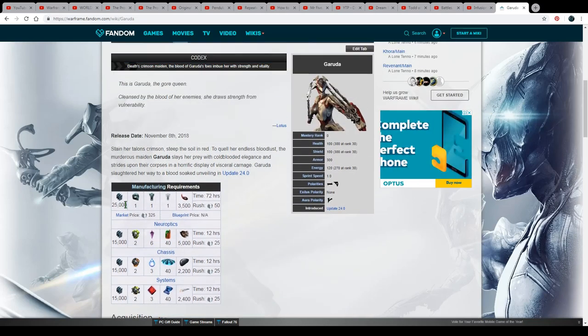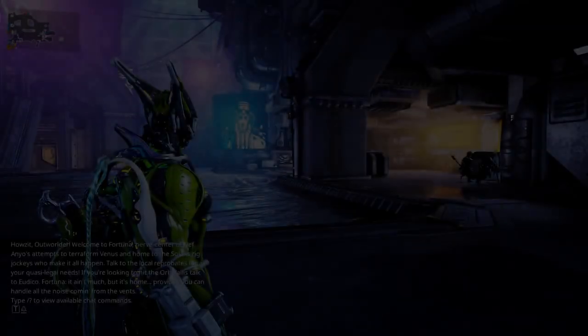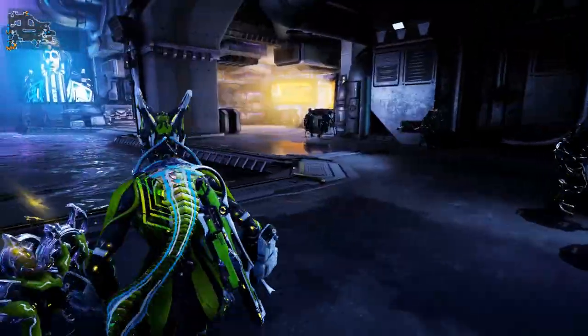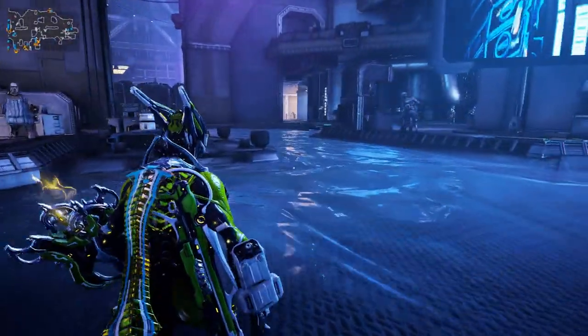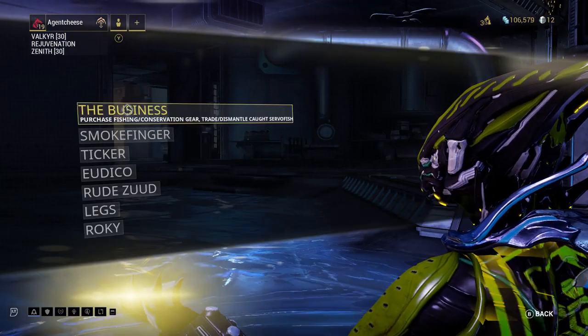Now that I've explained what you need, I'll explain how to get them. After the cut, we're back in Fortuna. I've turned off the transmissions so you don't have to hear Eudico constantly — I'd rather be able to talk over her. After doing the Vox Solaris mission in part one where I got the Fortuna blueprint, you'll need to go talk to Eudico.